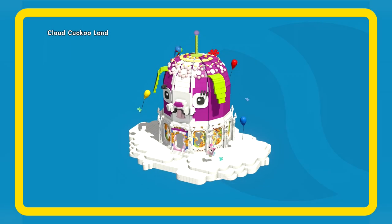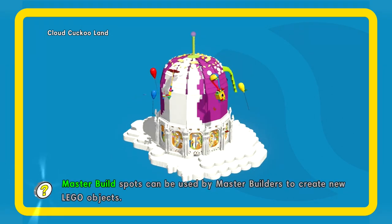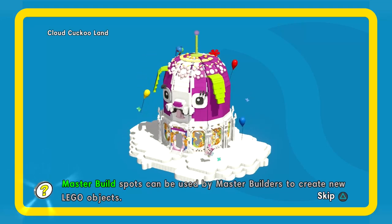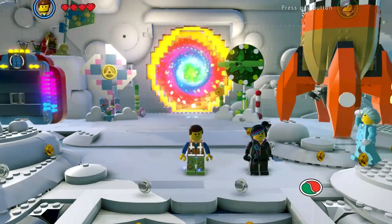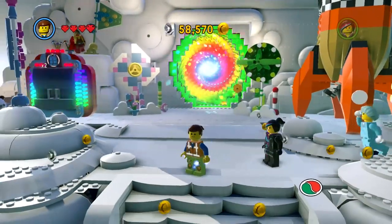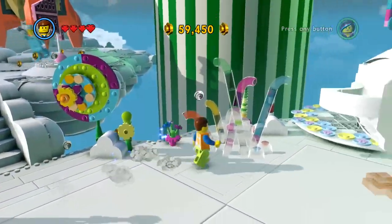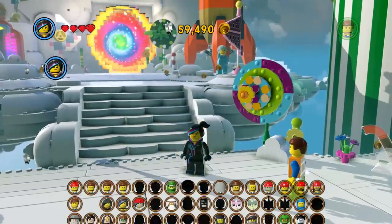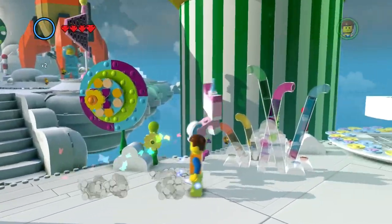Cloud Cuckoo Land here we go - the giant puppy dog palace is the logo for this realm. It's probably my favorite realm actually, in both the movie and the game. I think this one is the most clever, the most cool, it has the most fun stuff going on. And it looks pretty freaking hip in those green pants. I'm going to need to bring a Unikitty in because we've got stuff that only she can break.